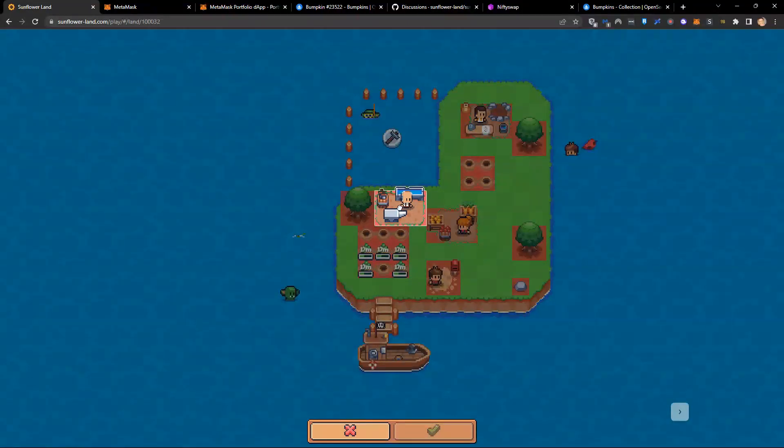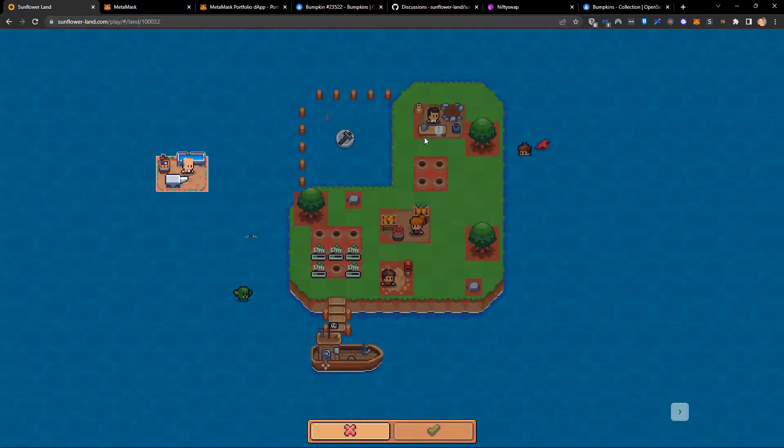Now I'm in the building menu and we have a drag and drop builder. The squares that are not available are red, showing where you can place this. If you put it somewhere you can't, the green check mark will be grayed out. I need to find a location where this can go. I'm going to put the workbench right down here.